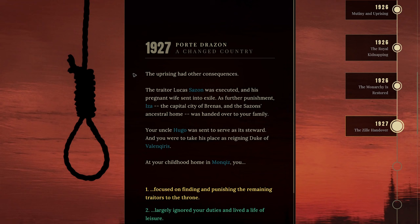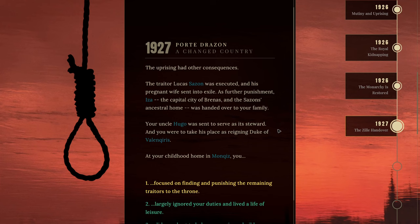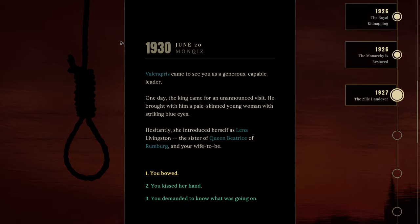'When rescue finally came it was in the form of a man with a white, blue and magenta flag — Welland's flag. Your father had pleaded for the aid of neighbouring country Welland to neutralise the uprising, but their help came at a price — an agreement transferred ownership of the port of Zile and its surrounding region to Welland for 25 years.' Yeah, that's a very bad idea. The traitor Lucas Cezanne was executed, his pregnant wife sent into exile. As Duke of Iza, I'll focus on helping the region rebuild rather than hunting down remaining traitors.